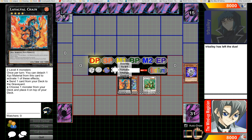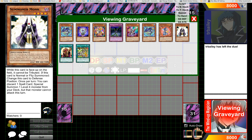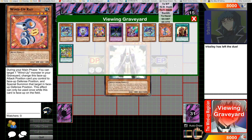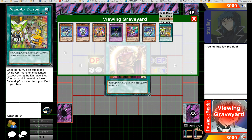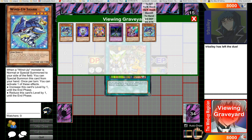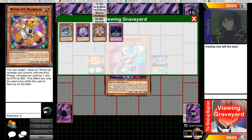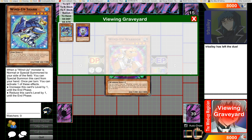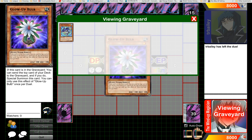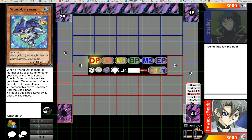It's a pretty good little combo to have. It wouldn't be possible without Glow-Up Bulb being back in the game, but it makes Laval Chain pretty important to have in the deck, in my opinion. I like this combo — I think it's good, it's won me a lot of duels. If you want to see it in action, I did pull off making Naturia Beast using Laval Chain in my last duel on my channel, where I beat Nekroz in the match 2-1.